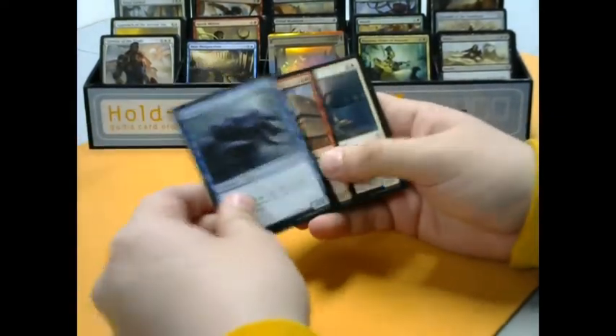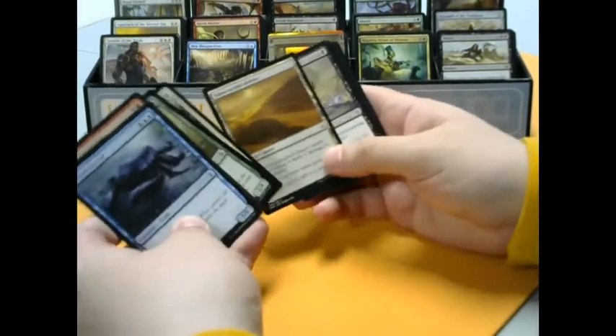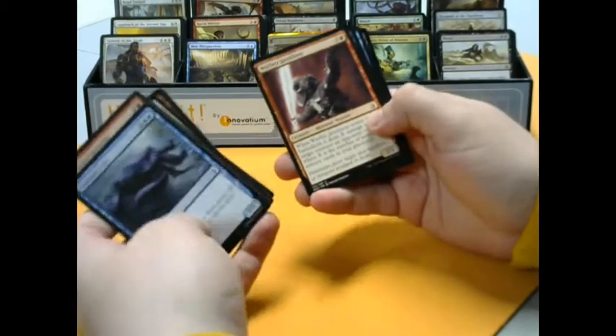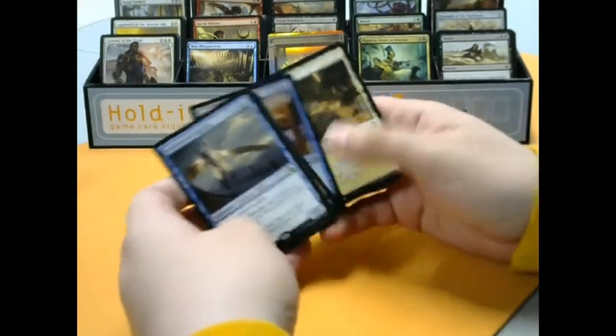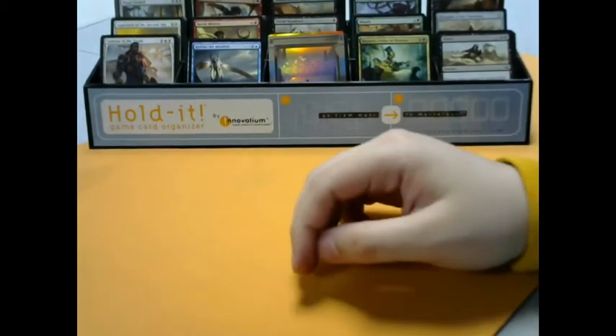Mighty Leap, another Ancient Crab — ooh, this pack. Giant Spider, Sun-Scorched Desert. We got Hazaret's Monument, Warfire Javelineer, Trial of Knowledge. And Kefnet the Mindful with a Foil Reclaim — that's sweet. We have not gotten a lot of blue rares, but that's a good one to get if I had to pick.